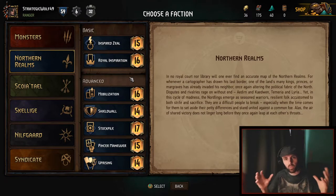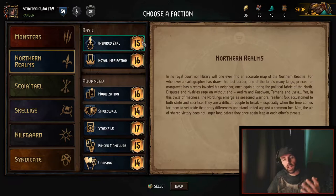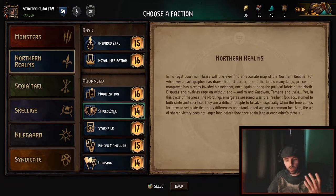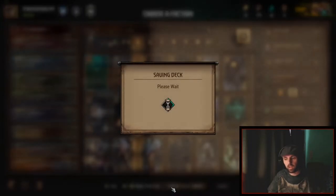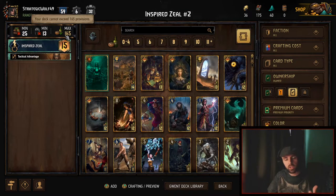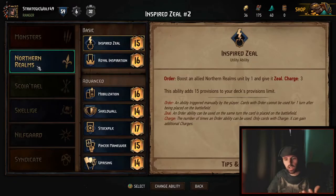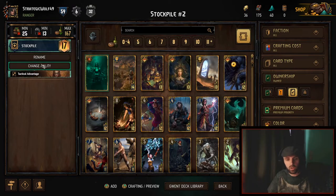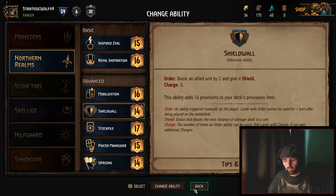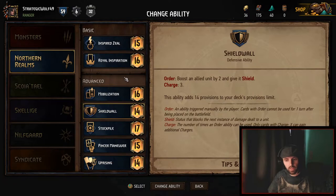So all decks have a provision limit of 150. Depending on what leader you choose, you get the extra amount. In this case, Inspired Zeal gives me 15 extra, so I'll have a total of 165. If I chose Stockpile, I'd have 167. If I chose Shield Wall or Uprising, I'd have 164. Let's choose Inspired Zeal — our max provisions is 165. If we change to Stockpile it should be 167. There we go. Change to Shield Wall — it should be 164. There we go.